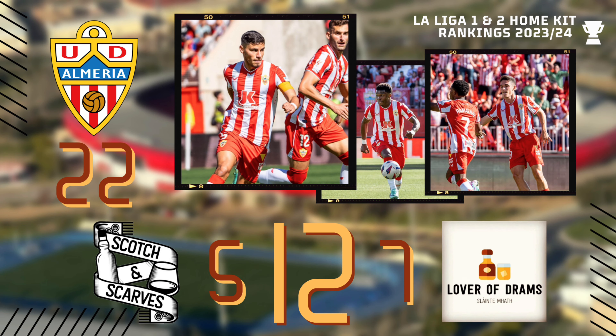Castore strikes again. I'm probably just bullying the British kit manufacturer at this point, but I find the majority of their efforts lazy. It may not have been the club's choice, but I would have changed the kit sponsor to black so it stands out better — because from a distance it just looks like a bit of a car crash in the middle there.